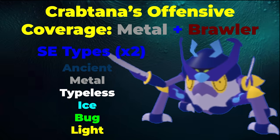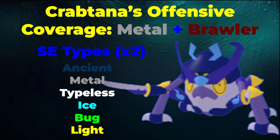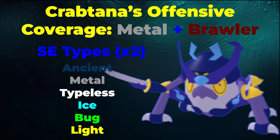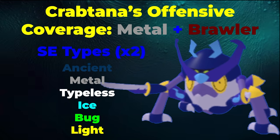Crabtana has Ancient, Metal, Typeless, Ice, Bug, and Light coverage to hit super effectively. Ancient and Light types are common — you can hit Lumions such as Glishadia, Obsidrigon, and Namare super effectively. For Metal types, there are quite a lot still, such as Falkyrie, which is a common Metal type especially in the Glishadia, Nobidius, and Chironix meta. Typeless types are less common but still useful — targets include Trumbull, Mewtoon, Lyricat, and Tauashinu. Ice types are somewhat common; you can hit Himber, Akalos, and Tungelin, the latter appearing on many balance and semi-style oriented teams. Bug types don't have many relevant super-effective targets right now, so that coverage won't be elaborated on.